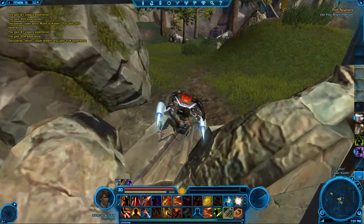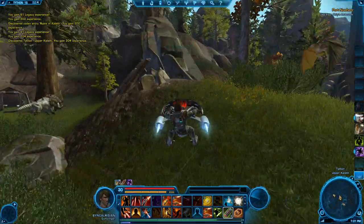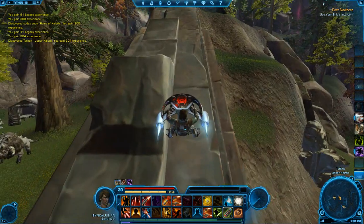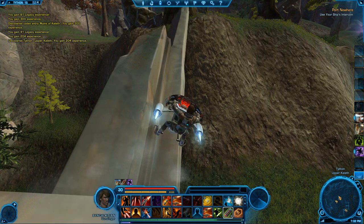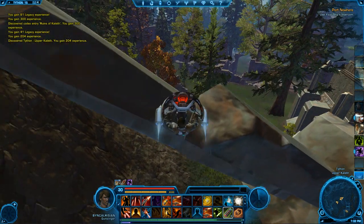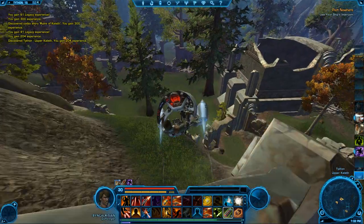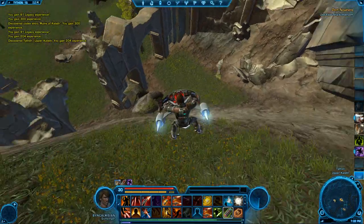Up the little ramp — there we go. Which will lead you to this big broken column that is sitting right here. Just head right on up it, and you can already see the orange — well. Don't fall off, please. Just don't. Or do — and jump off like a complete idiot. Okay.